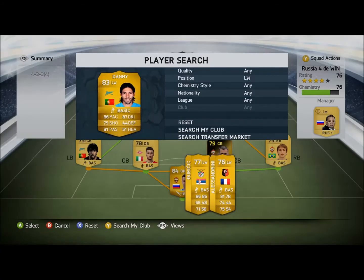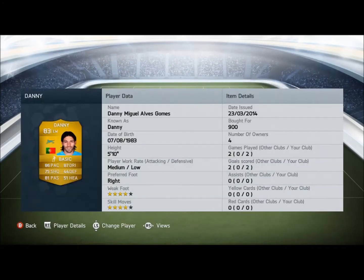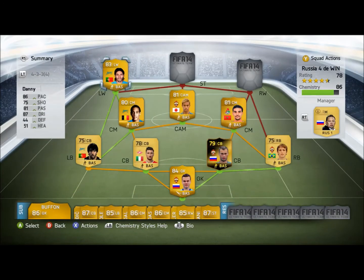Left wing, we're going to have the underrated Danny. I always seem to open him when I do 100k packs. He's got 86 pace, 75 shot, 87 dribbling, and 81 passing — he's really good. 4-star weak foot, 4-star skill moves, only 900 coins. That's an absolute bargain.